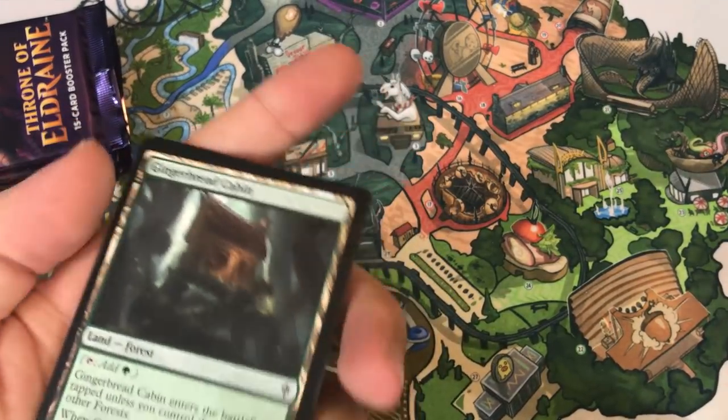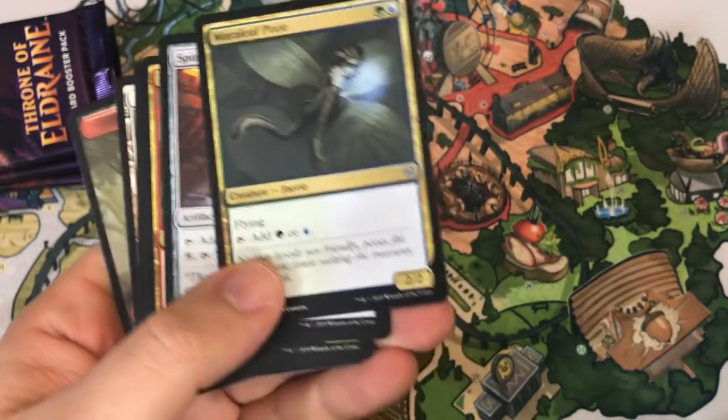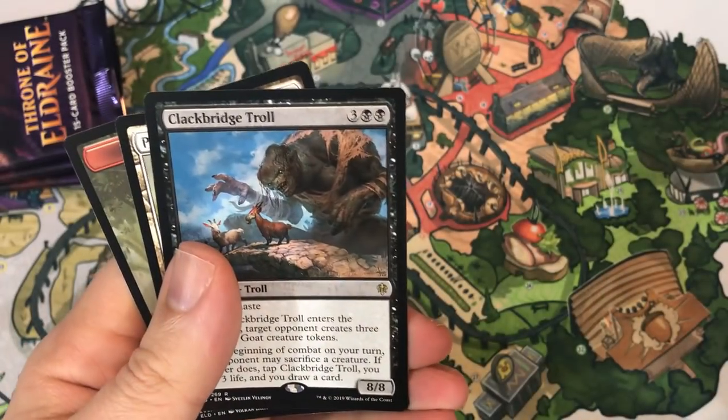I do a lot of bonus Market Watch videos too, where we talk about cards going up and down in prices — and really why, because a lot of people don't know. They see a card going up and wonder: is it a buyout or is there a reason? That's what we talk about. Marleaf Pixie, Spinning Wheel, Inspiring Veteran, and Clark Bridge Troll is our rare.